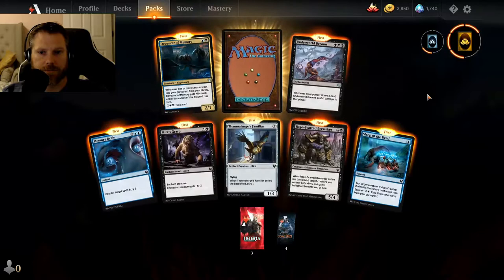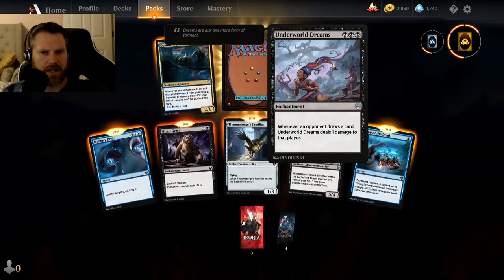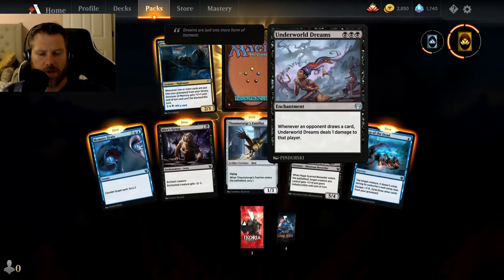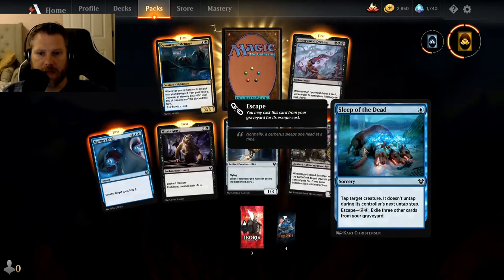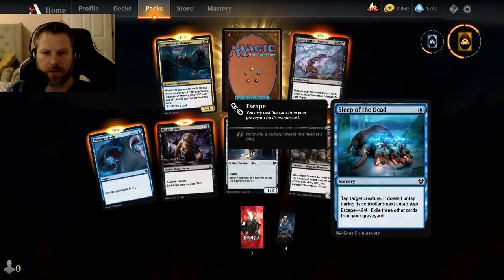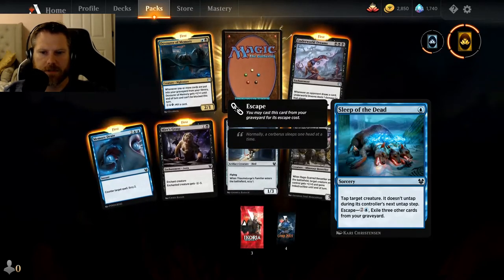All new cards, all new to me. Underworld Dreams — I want to say that's a reprint, I've dealt with this one before; whenever an opponent draws a card, they take one damage, potentially. Sleep of the Dead — tap target creature, doesn't untap; escape for three, exile three cards from your graveyard. Some of the escape cards you may cast from your graveyard for their escape cost.